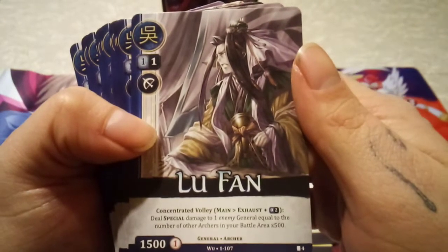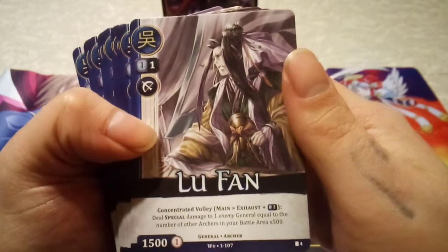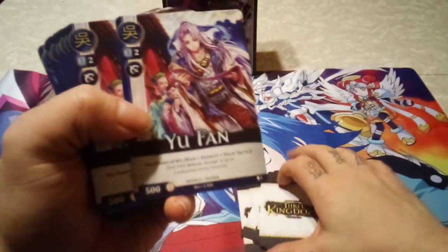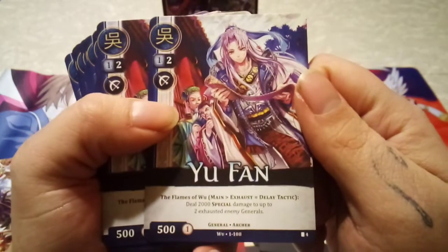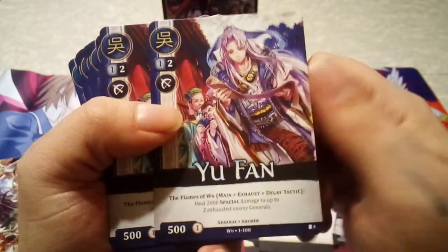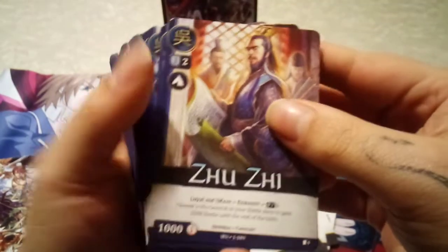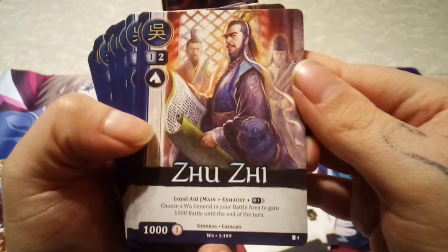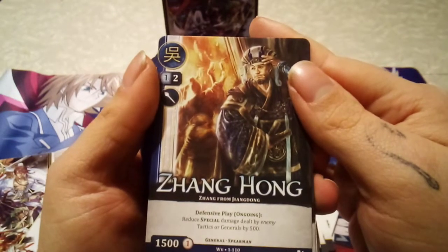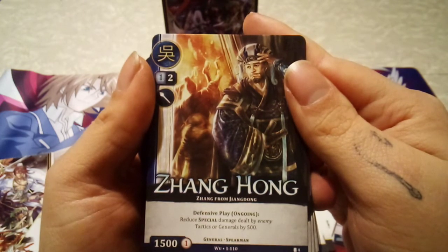Another Archer unit — Concentrated Volley, same concept. You pay two additional resources to trigger the ability: deal special damage to one enemy general equal to the number of archers in your battle area. So the more archers you have, the more damage that ability can do. Then there's a three-cost card — Flames of Wu — exhaust, Delay Tactic, deal 2,000 special damage to up to two exhausted enemy generals. That seems pretty good. And a Spearman with Defensive Play ongoing: reduce special damage dealt by enemy tactics or generals by 500.